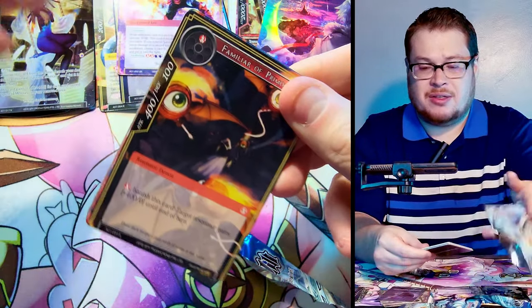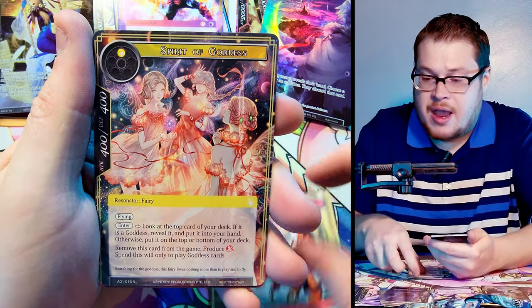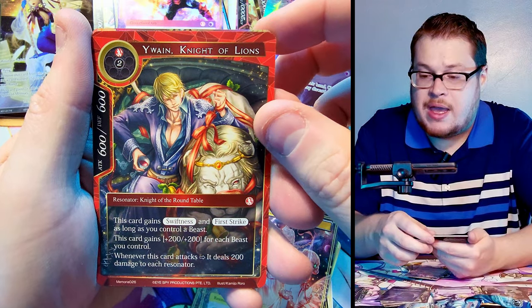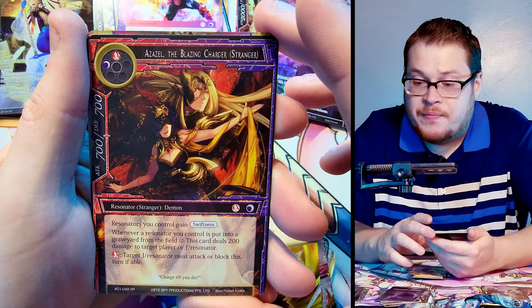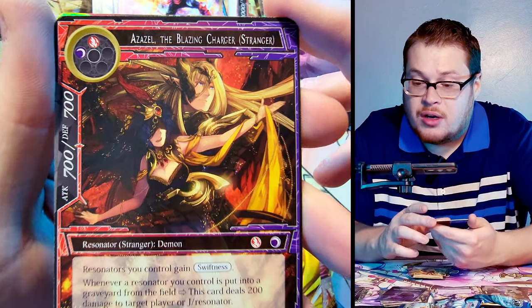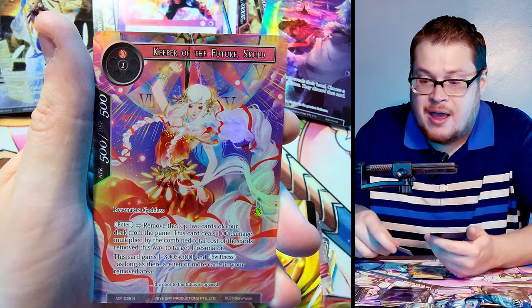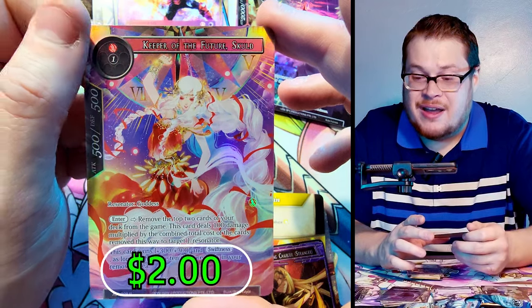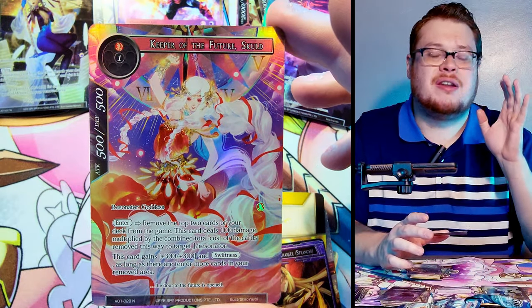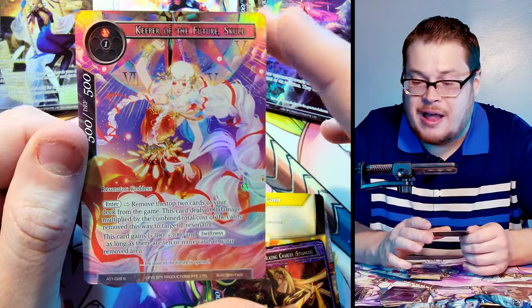Last pack — let's end strong with the random Alice Origin 1 packs. Keeper of the Past, Pride Drake, Spirit of the Goddess, Spirit Wayne, Knight of Lions with his fancy artwork, Will Coin, and Azale the Blazing Charger — dope card, really nice artwork. What's behind it? Bang — I'll end with that! Just a normal but it is Keeper of the Future sculpt. Awesome beautiful looking card, so so cool. Come on, how can you not love this artwork? It is phenomenal.